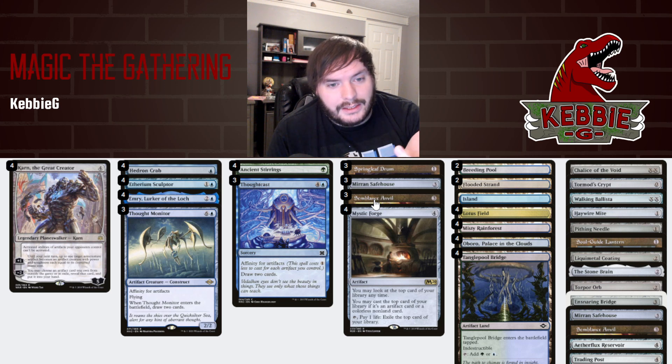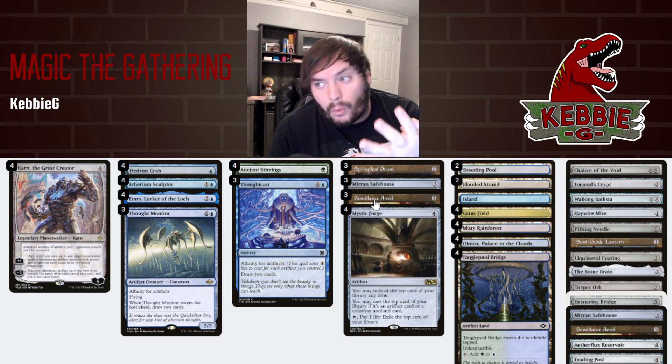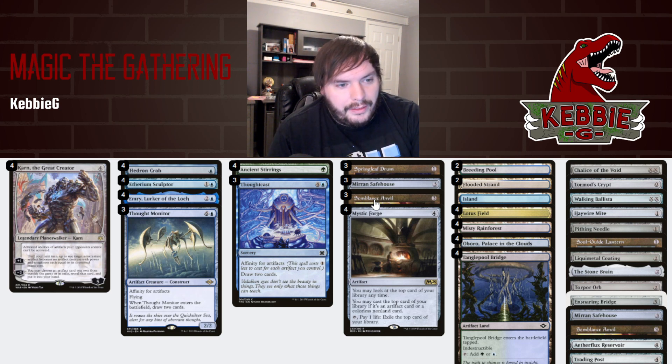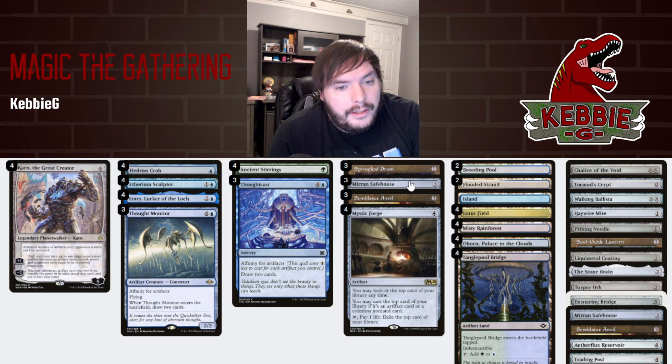This deck is slightly different — this is the adjusted version after the actual video. I actually have four Anvils main board in the actual video. Anvil allows you to basically cast the Safe House for one colorless mana, which you produce three because of Lotus Field. Then you pay one to bring it back, so you pay two to net one — that allows you to go infinite mana. You could use Walking Ballista as another possible infinite target.